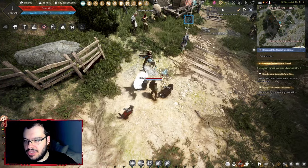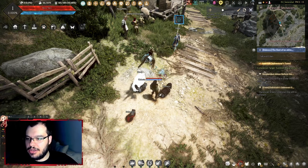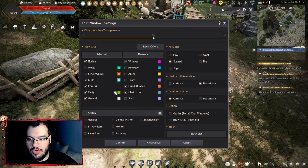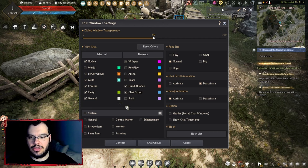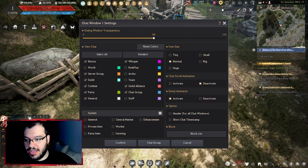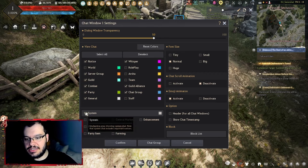Now let's talk about the chat. Press Control so your mouse shows up, then go to the chat section and press the cogwheel on chat one. Remove everything from the system notifications because it's just spam. You want to see only messages from players. I uncheck everything on system. You can add multiple chat windows — I have five — and make them for specific purposes.